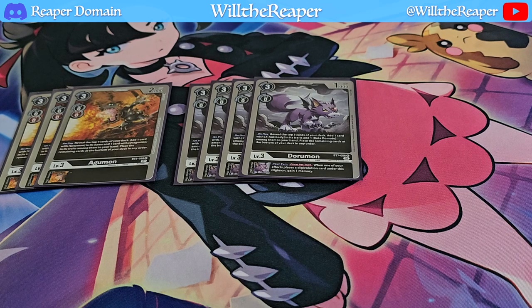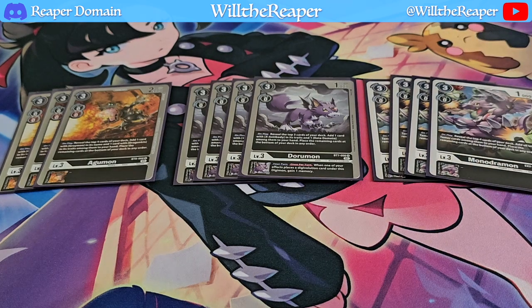Finally, for our level 3 lines, to wrap it up at 11 cards, we have Monodromon. Monodromon actually allows us to add our Tamers from our deck to our hand. That way, instead of just drawing into our Tamers, we can easily search them out and draw into the cards we actually need — the remainder of our Digimon — to Digivolve up to Raidenmon.